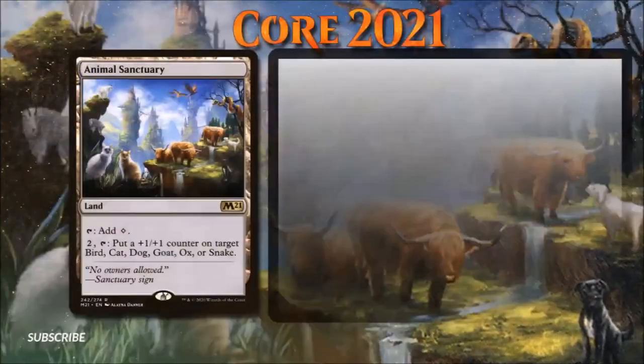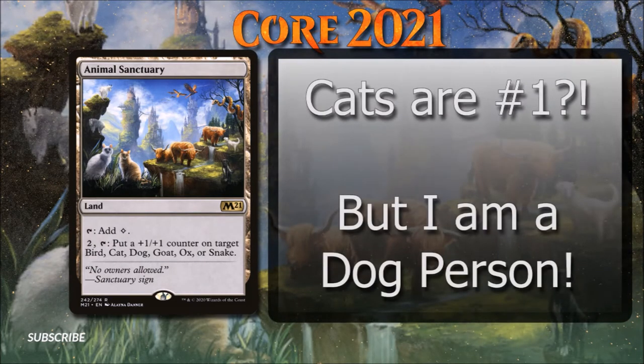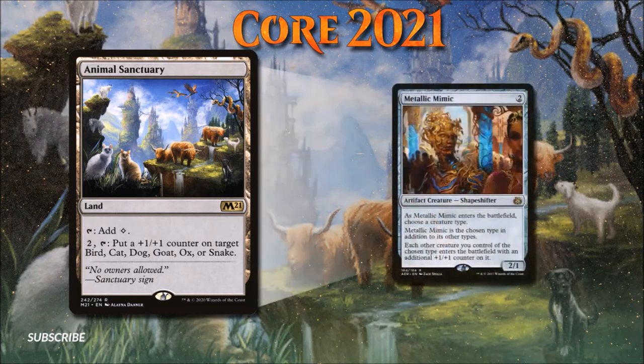Number 10: Animal Sanctuary. I'm always a fan of new utility lands, even when they're somewhat narrowly focused. The ceiling of Animal Sanctuary's power level isn't particularly high, but it is a very cute new land to pair with an array of similarly cute creature types. Cats is the best supported creature type from this list, with Birds and Snakes probably being the next best. Given the recent push to support the dog creature type, I'm hoping we'll also see more dog support in the near future. Animal Sanctuary is an adorable new land that will fill its own little niche in Oathbreaker, and cards like this are easily included in decks that also want to run things like Metallic Mimic, or decks that already have a plus-one plus-one counter theme, like many Cats decks.